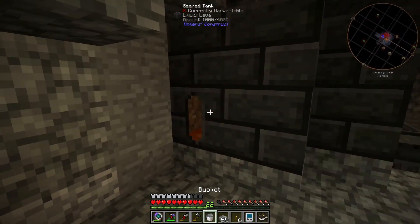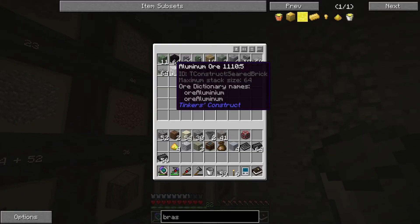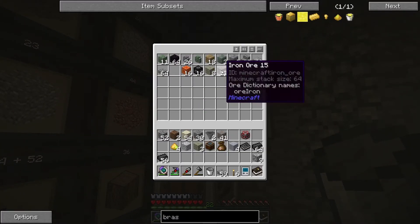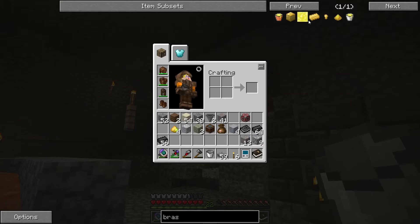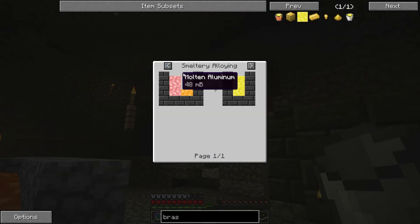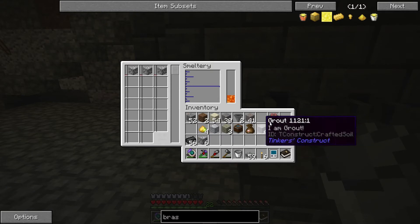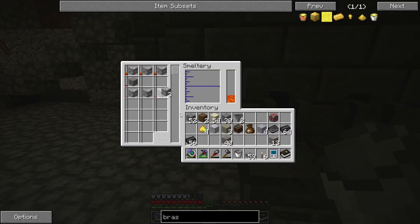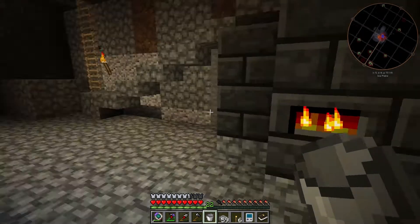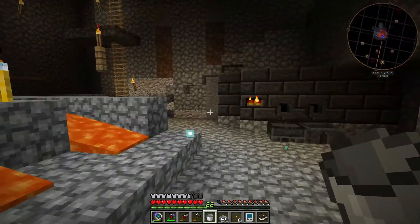Let's put some lava in there and grab aluminium and copper. We have iron that we're gonna smelt of course. So it was three parts aluminium — yes. So let's put three aluminium and one copper. I think that will give us enough, but just in case I'm gonna put the rest — three aluminium, one copper. I'm gonna have to be very careful about the lava consumption here.